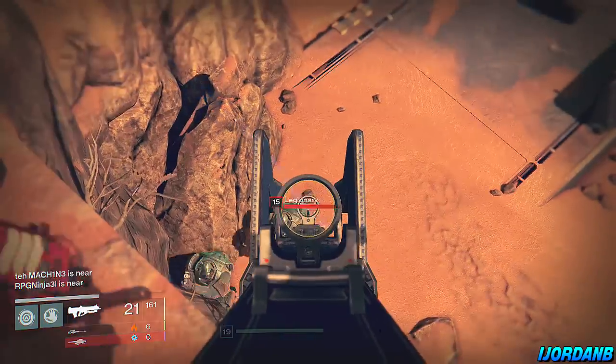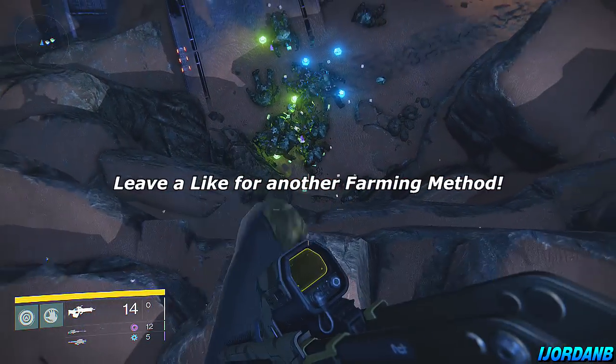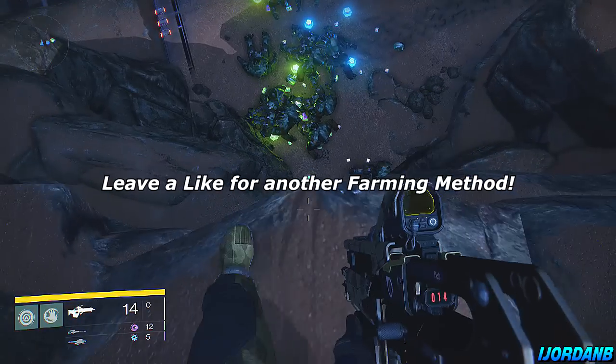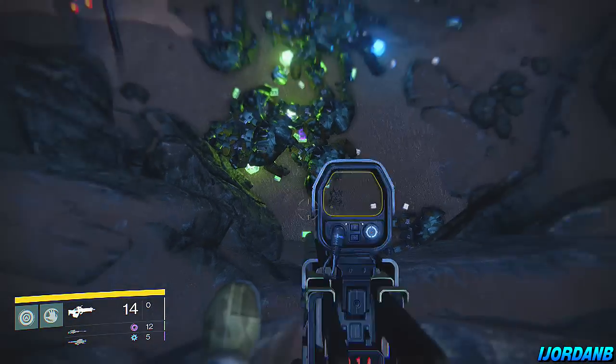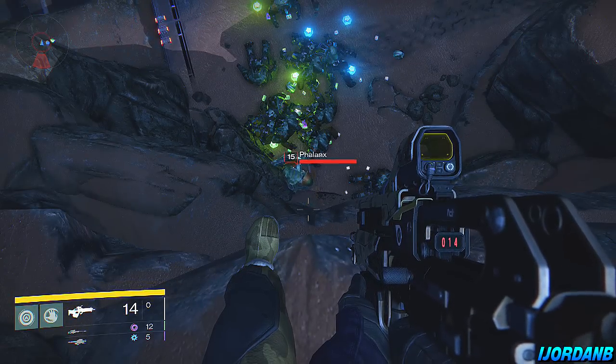Because we're on Mars, the enemies are stronger, which means you have a better chance of getting better Engrams. As you can see here at the 15-minute mark, we've got Blue Engrams, we've got Green Engrams, and in a few moments you're going to see us get a Legendary.